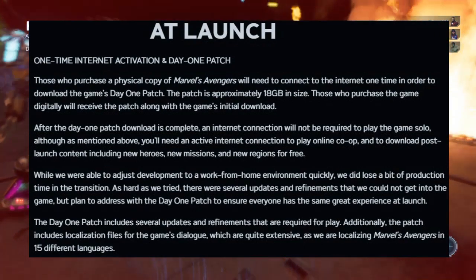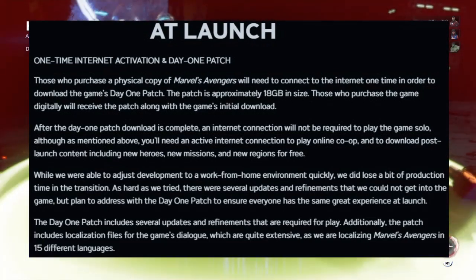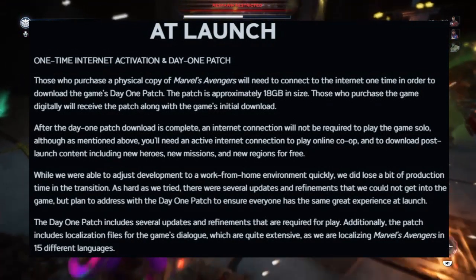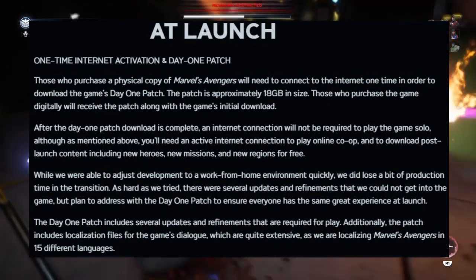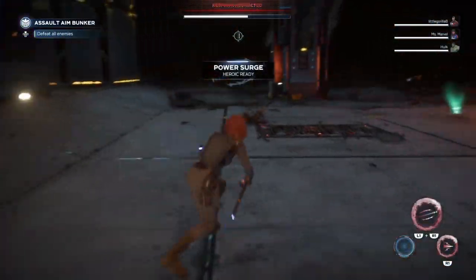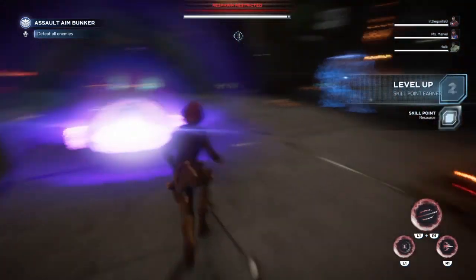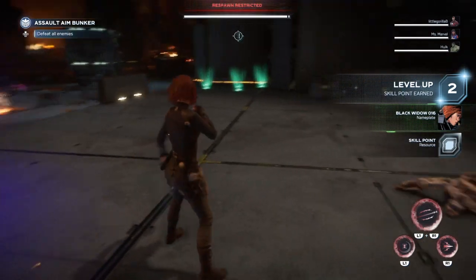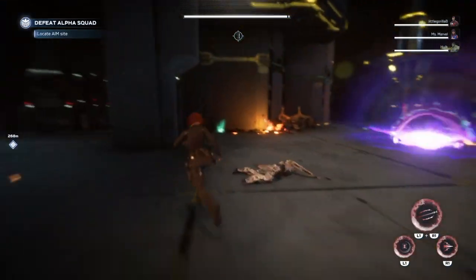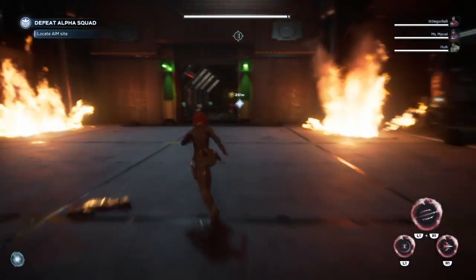Those who purchased a physical copy of Marvel's Avengers will need to connect to the internet one time in order to download the day one patch — you can't download the patch without that one-time connection. The patch is approximately 18 gigabytes in size. Those who purchase digitally will receive the patch along with the game's initial download, which is reportedly around 90 gigabytes, so you're looking at roughly 100 gigabytes total — basically Call of Duty Warzone territory.